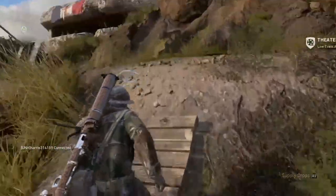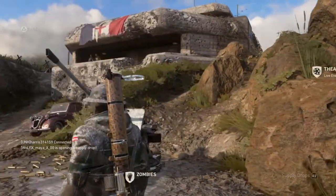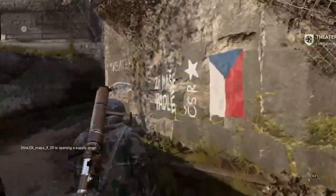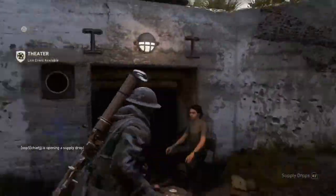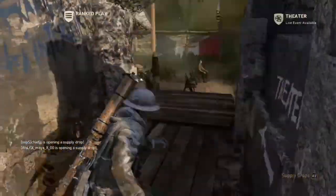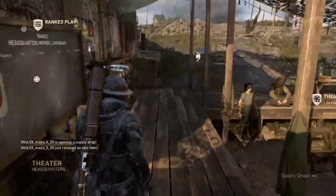Just some extra resistance details around the map — nothing too crazy. It's nice that they updated it; I think it's kind of cool that they add these little updates to headquarters. Something else that's nice is that they changed the layout of the main menu so headquarters isn't first, so you don't accidentally hit it when you try to go to public matches.